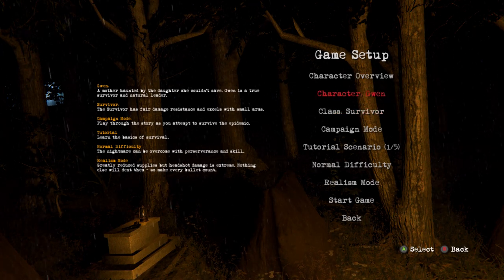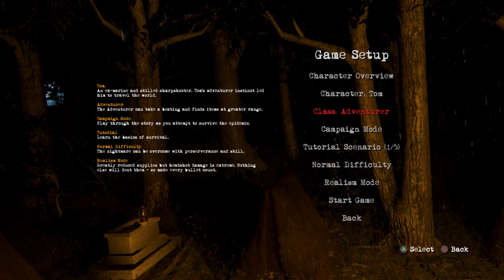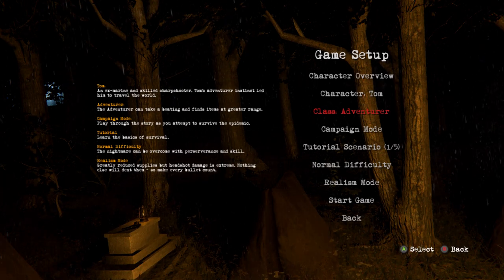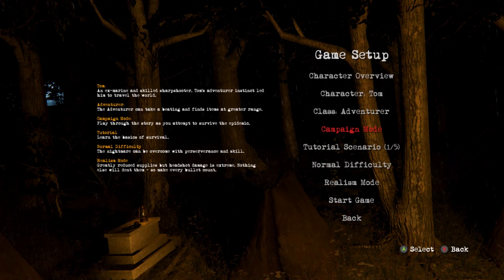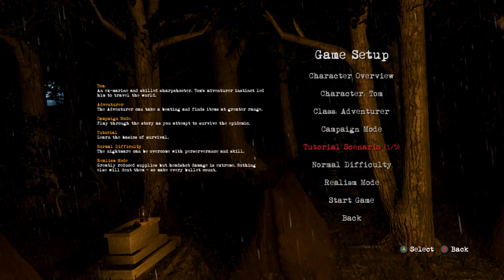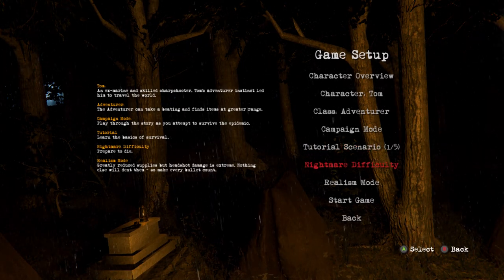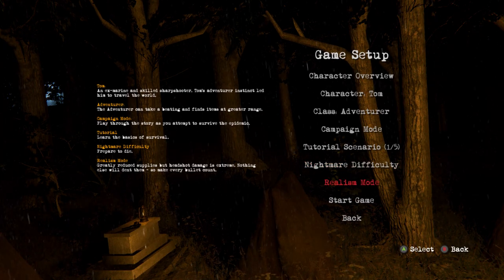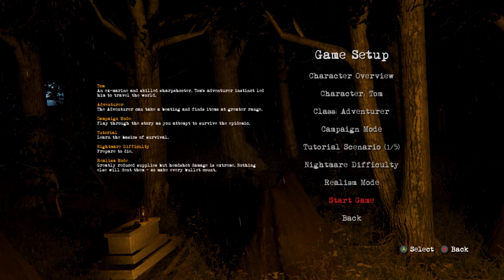You can pick your character — each character can pick different classes. We're going to pick Tom and pick the Adventurer class; he can take more damage and find items easier. Go to campaign, select tutorial scenario one, put the difficulty on nightmare, and leave it on realism mode. In realism mode you can kill guys faster by shooting them in the head, whereas in arcade mode they take a lot of bullets.